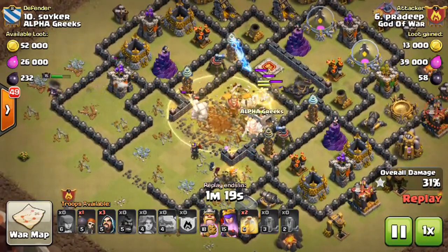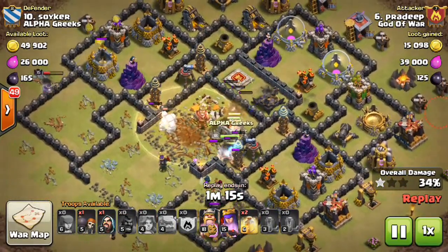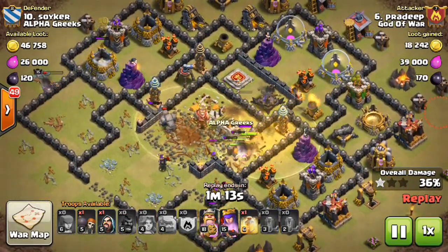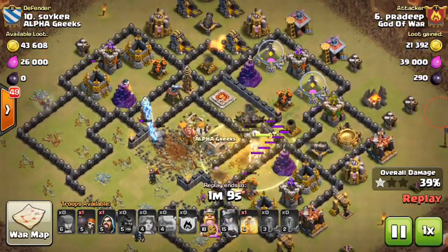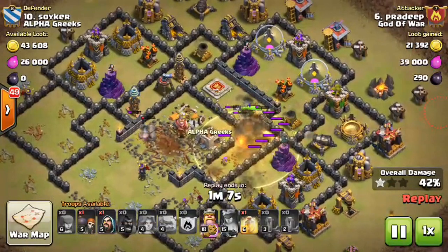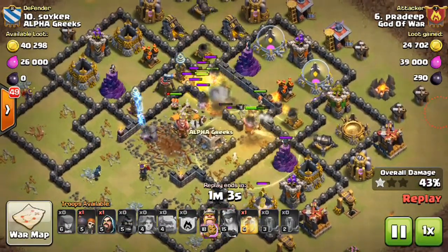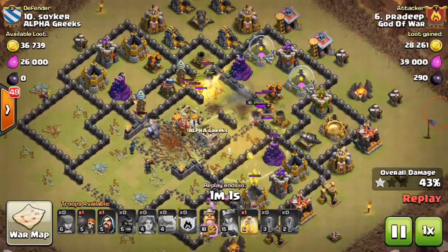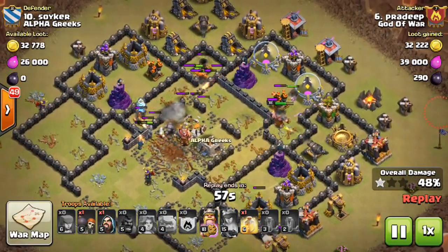The main thing in this Valkyrie attack is that all Valkyries should go inside. If the core is restricted, take out the Queen and X-Bows as soon as possible. In this Valkyrie attack we use all Healing Spells. You can take spells according to the composition or according to the enemy base — knowing when to use the Rage Spell and when to use Healing Spells.